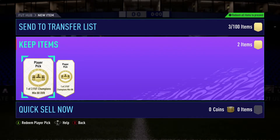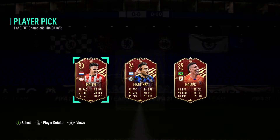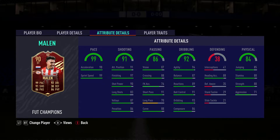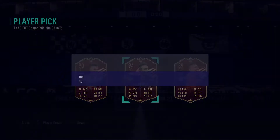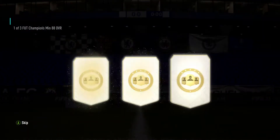We have two player picks because we got Gold 3. From the thumbnail I wanted either Kevin De Bruyne or Mason Mount, just for the Chelsea collection. The first pick was between Malin or Lautaro Martinez, and I ended up going with Martinez. I felt like he might be a much better card than Malin, and high-medium work rates are a lot better than medium-low.